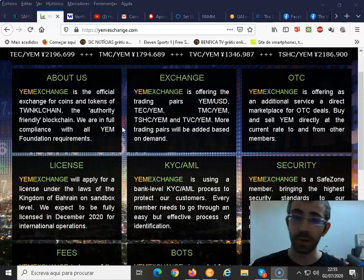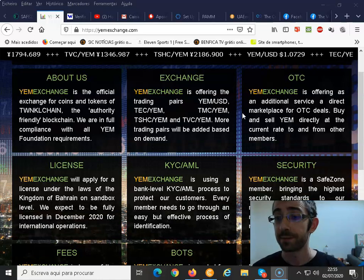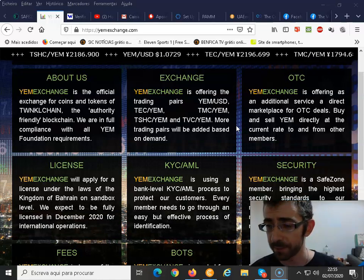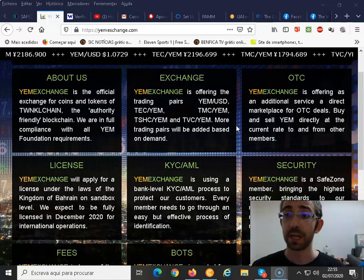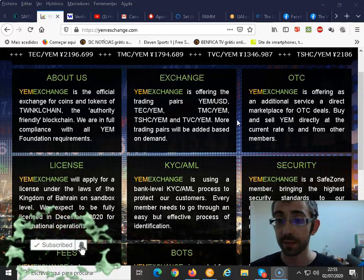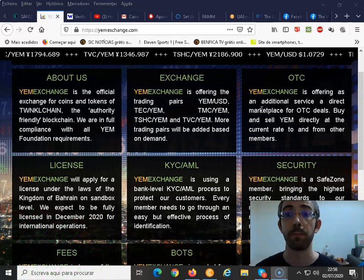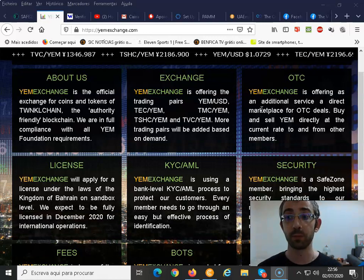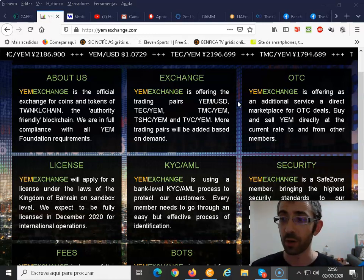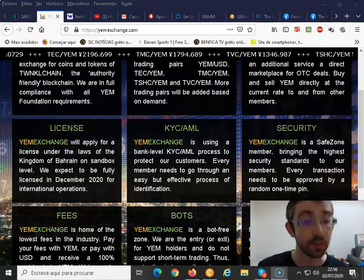More trading pairs may be added in the future depending on development of different projects. Another feature is OTC — Over The Counter markets. We had a place called Twinkle Buy where people would make direct trades. If you have a buyer who wants to buy from you, you can go directly to the OTC markets and make the transaction with that person.